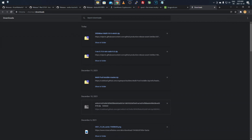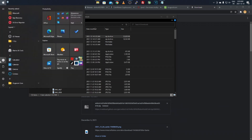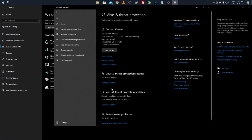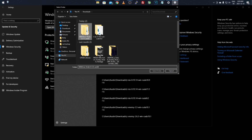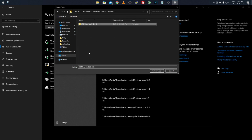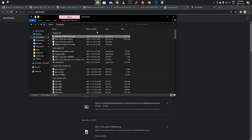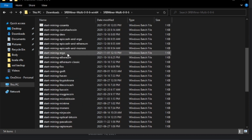Extract the SRBMiner folder the same way using 7-Zip. Then go to Start Menu, Settings, Update and Security, Windows Security, Virus and Threat Protection, Manage Settings, Add or Remove Exclusions, Add Folder. Double-click into the folder itself and select it — not just the empty folder — then click Yes on the pop-up to allow the exclusion through. Once that's done, go to the SRBMiner folder you downloaded and open it up — you'll see a similar layout with a lot of batch files.